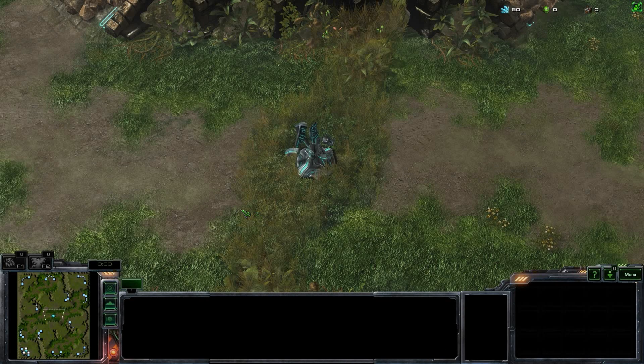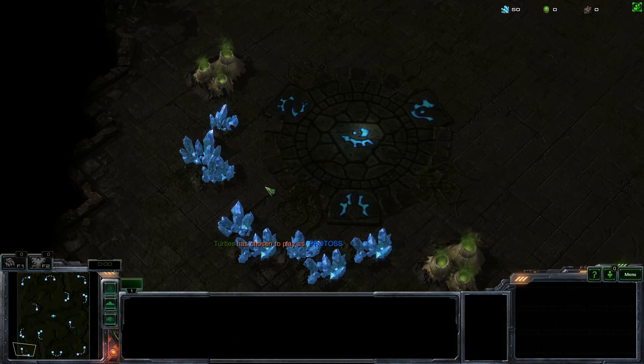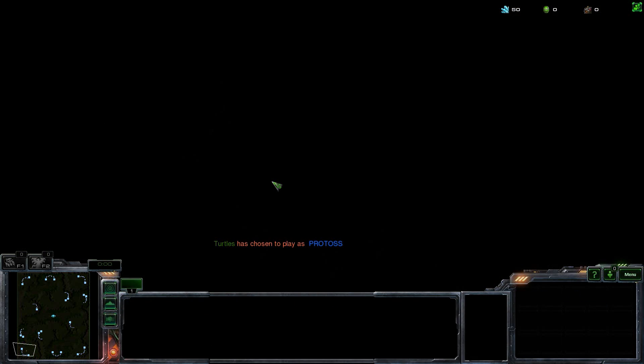Once that's done, choose a race to play at one of the available spawn locations. From here on, you can play a normal game of StarCraft, but with the ability to turn back the clock whenever you want.